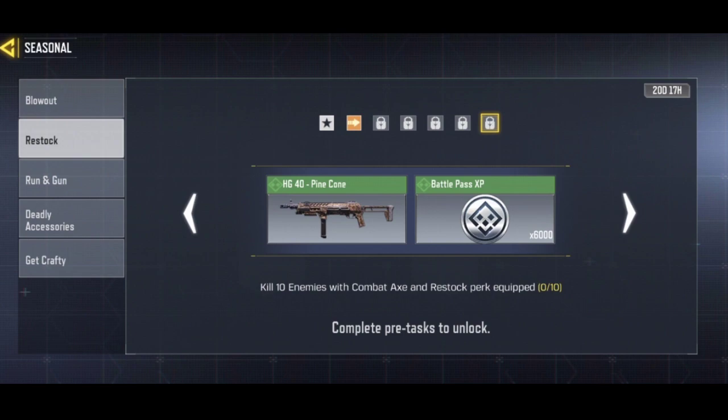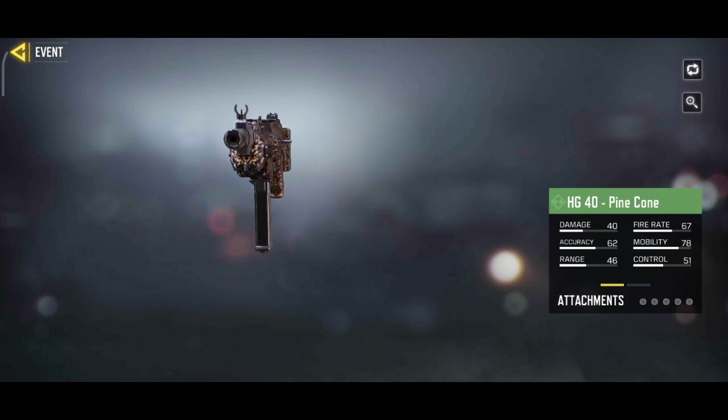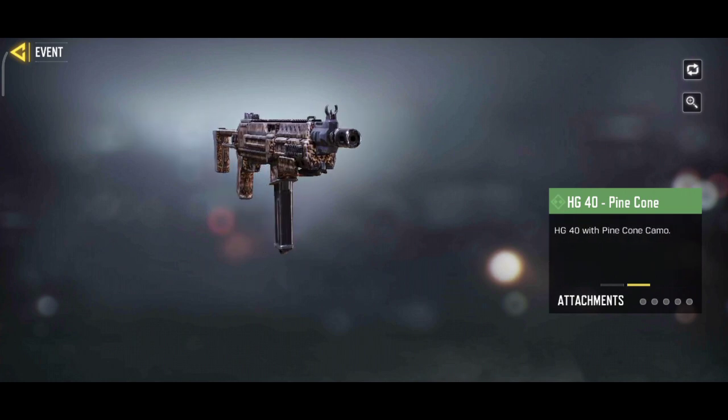The final part is that we will have a HG-40 Pinecone Camo. Restock work now - the combat axe is equipped with combat axe. The HG-40 is very good - it looks super. The HG-40 is completed. Please enjoy the restock work.